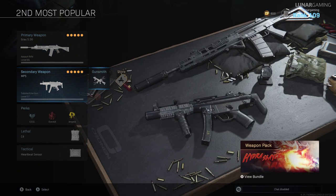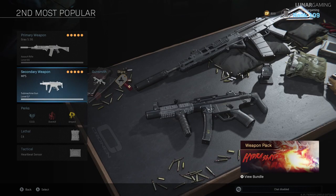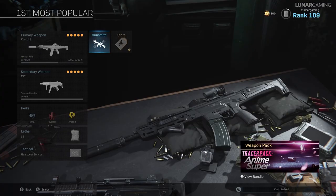To go with this you can equip the MP5 — it's the exact same build as the previous MP5. It has the monolithic integral suppressor, F-TAC collapsible, merc foregrip, 45 round mags and the stippled grip tape, and perks EOD, overkill, amped, C4 and the heartbeat sensor once again.